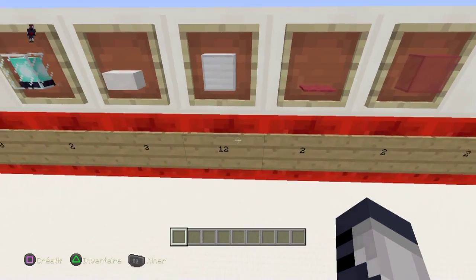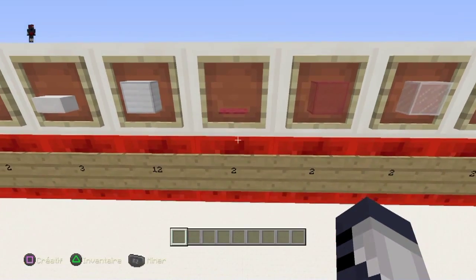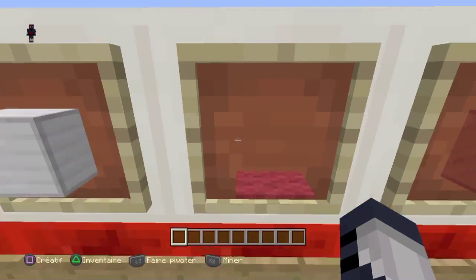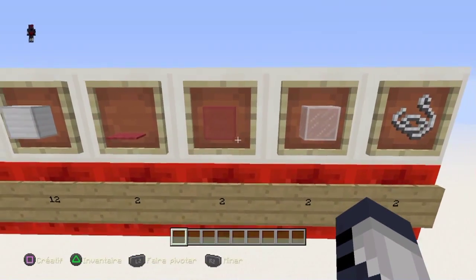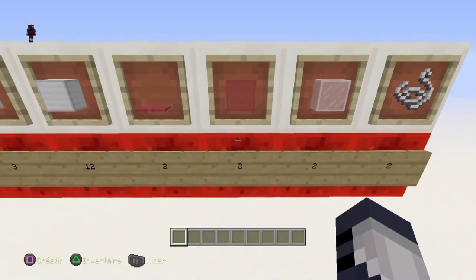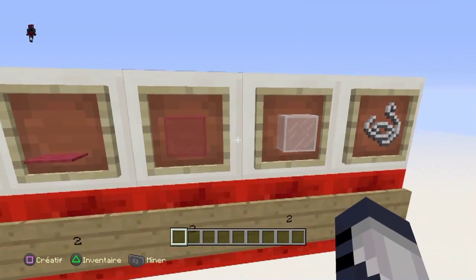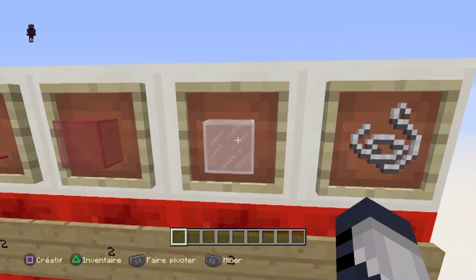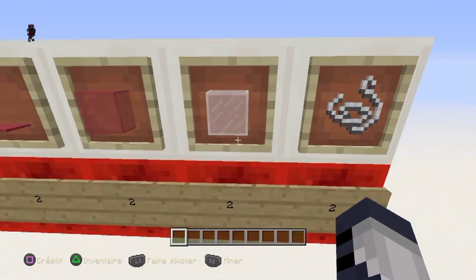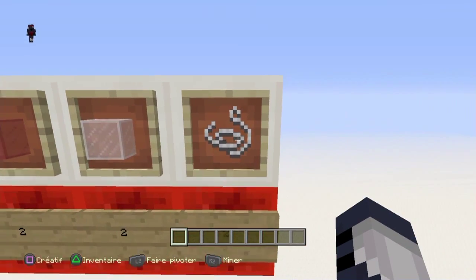3 demi-dalles, 12 blocs de fer, 2 tapis — rouge ou n'importe quelle couleur. 2 blocs de verres rouges, colorés en rouge, ça sera pour colorer les lasers du beacon. Et ensuite, 2 blocs de verres blancs et 2 fils.